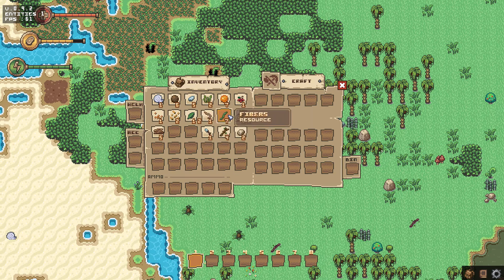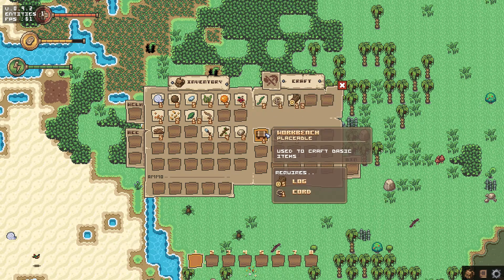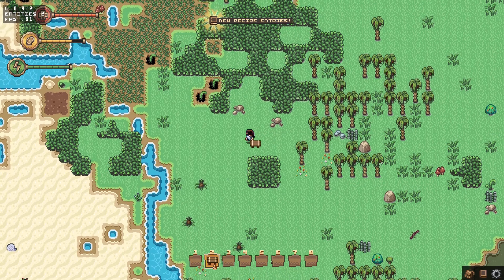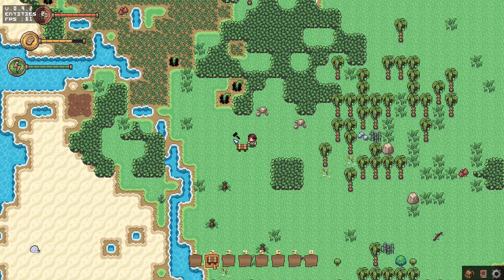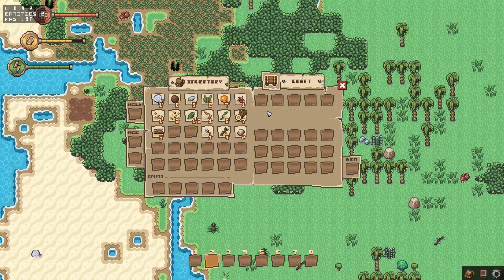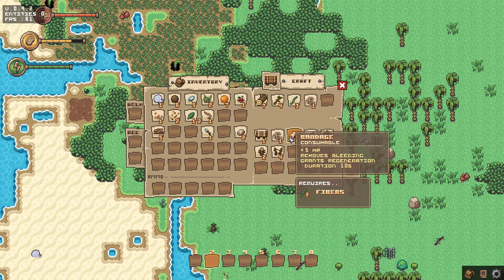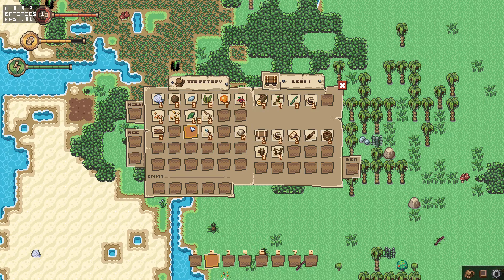We're going to have to find some food here at some point as well. We need more fiber. Put the logs over. Workbench — let's build our little base right here. Put the workbench right there. Now we can craft with the workbench. I think we're going to need more cord. That opens up some more options — we can make another workbench.